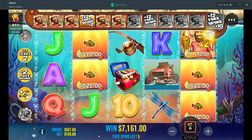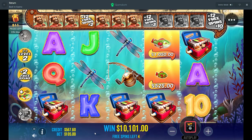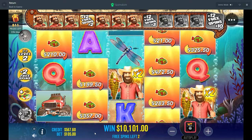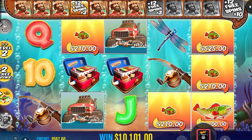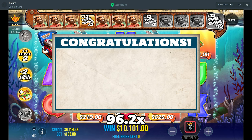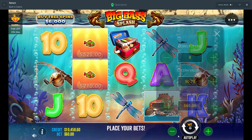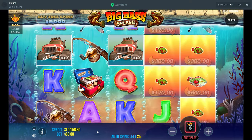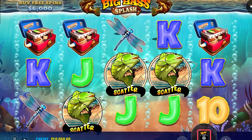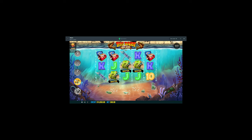We ran through that 7k earlier so quick, I was a little upset about that. Hoping we get a couple of bonuses. Just drop in please — quick spin, bang! Last spin please... nearly a 100x win right there, that is nice! Let's go back to our 60 bet and give it 30 spins to see if maybe we can get in. Please put us in right now — let's go! Thank you, more fish, more fish — and we're out!